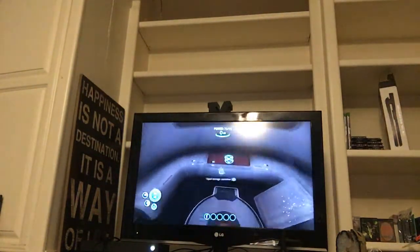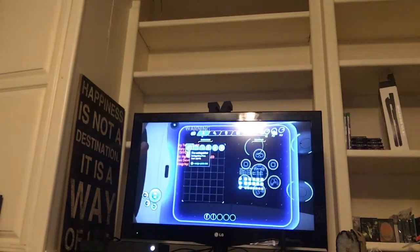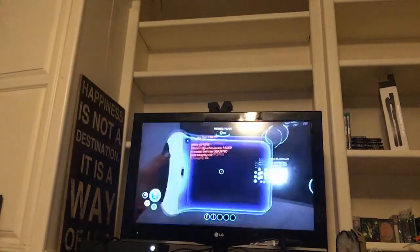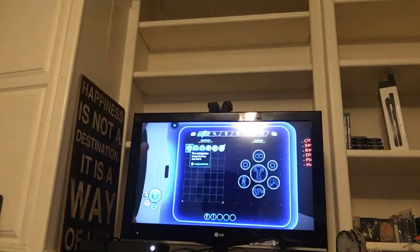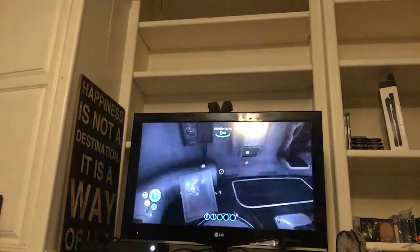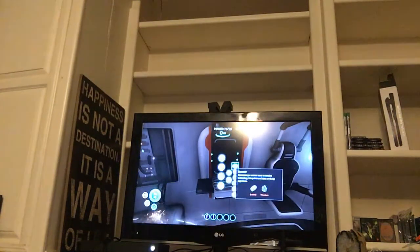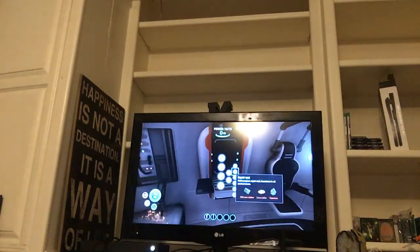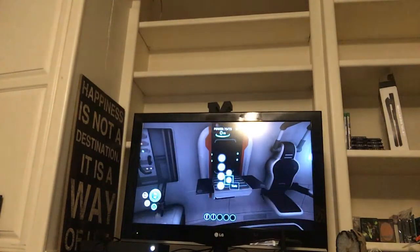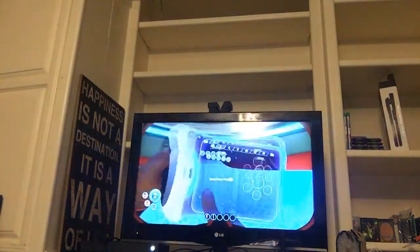One thing some Subnautica players might not know is that this is a storage container. It has water and nutrient blocks. What I'm gonna do is drink one of these, use one of these, and this medical kit fabricator - I'm going to use this medical kit. I'm thinking scanner, repair tools, and maybe a survival knife, and if I can, maybe make an advanced oxygen tool.